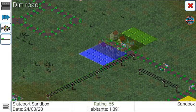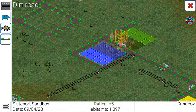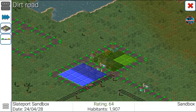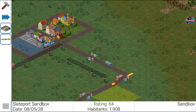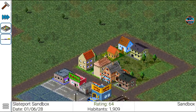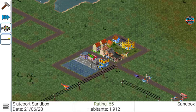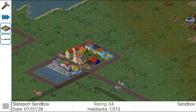You'll see in a minute that if I build roads around these zones, stuff will start building. As you can see, the residential zones are already starting to build. I put a road there and they can snap to it. As you can see, they're starting to upgrade and rebuild themselves.